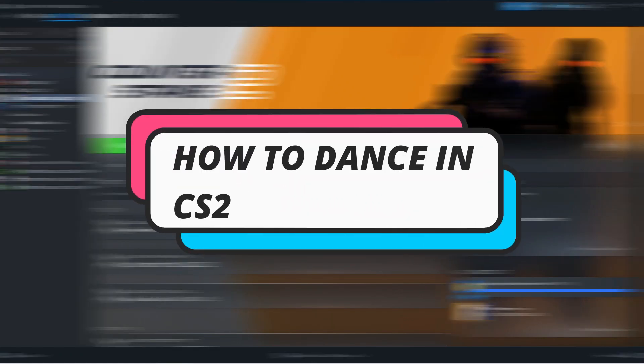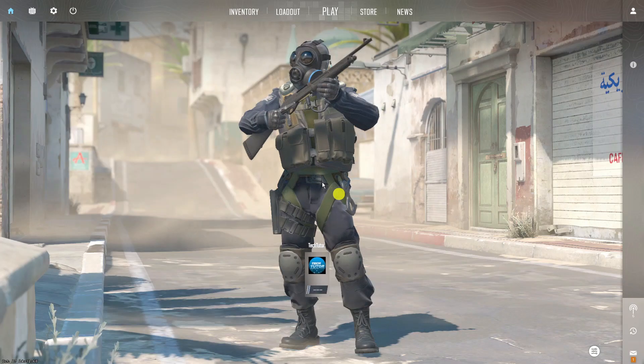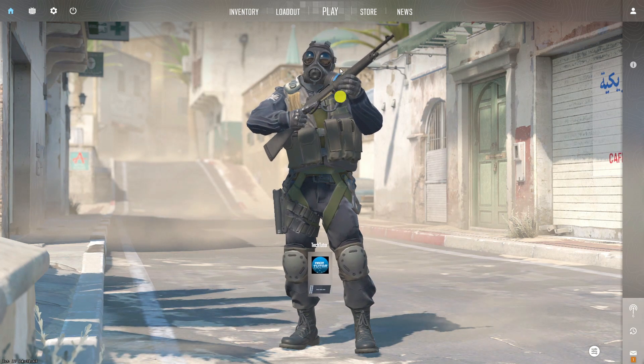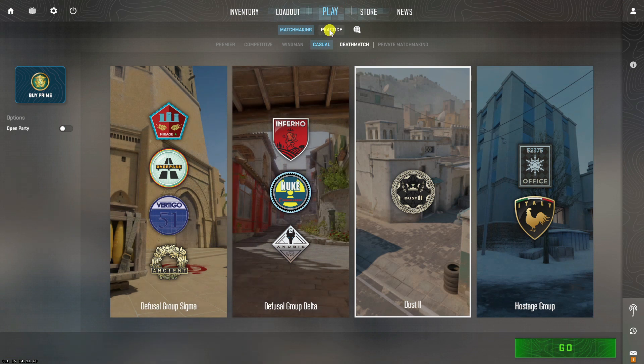In this video I will show you how to dance in CS2, so let's jump straight into it. First, open up CS2 on your device. Here we are on the home screen. I'm going to quickly jump into a game and then show you two different dances you can do.